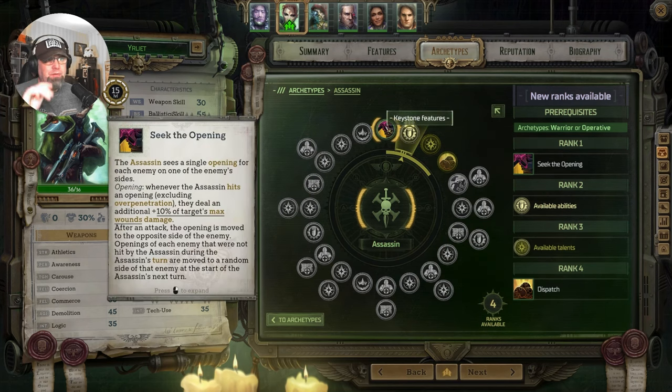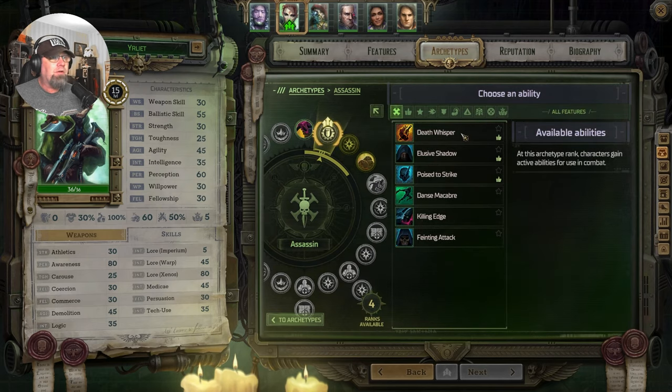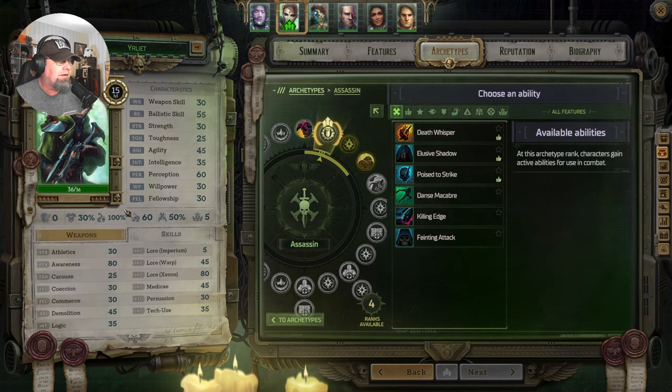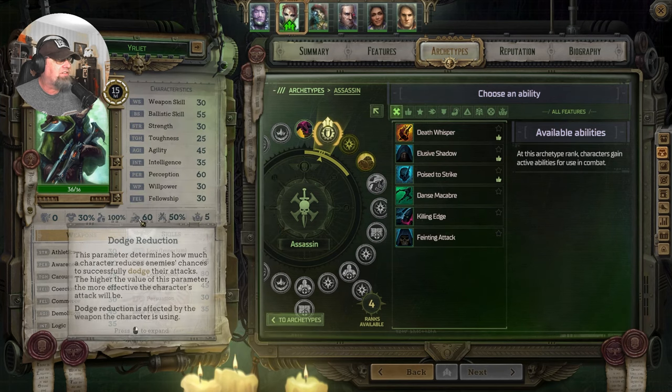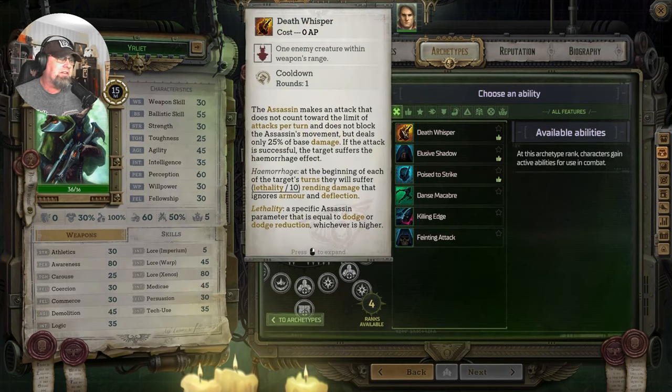She's got seek and opening — we have to take it. Going with Death Whisper. It does hemorrhaging: they suffer lethality divided by 10. Lethality is either our dodge or our dodge reduction, depending on which is higher. Right now it's going to do 10 rending damage, which ignores armor and deflection. That's great.